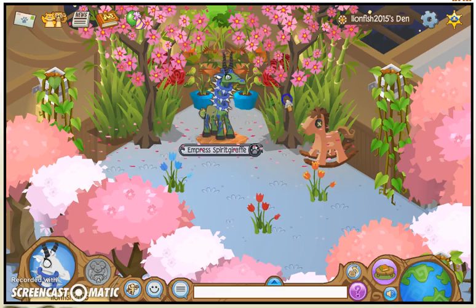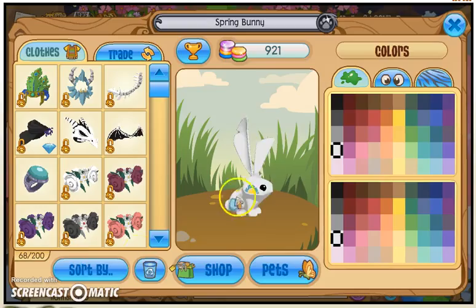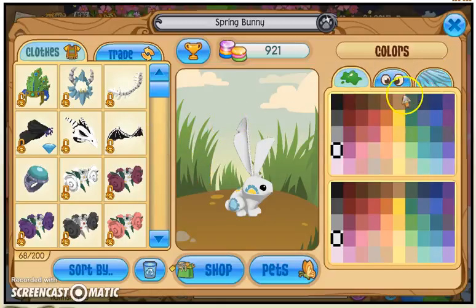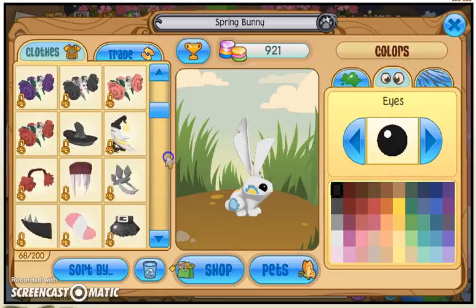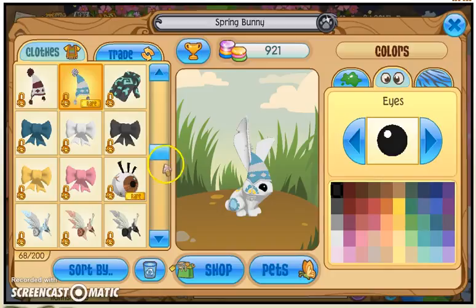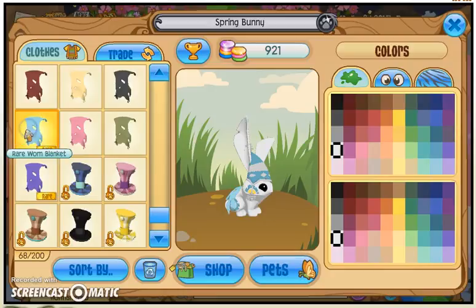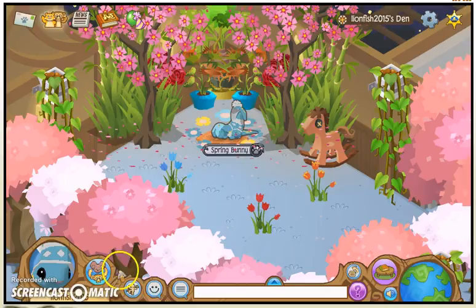Our next animal is going to be a bunny. Now the bunny is a spring bunny, so I won't be able to do a pattern, but for this animal you don't really need a pattern for what I'm going to do. Most people like to put their bunnies really cute and all that, so this isn't going to be a cute bunny. What you're going to do for the eyes is make it all black. Then you're going to click the rare knitted hat — you need a rare knitted hat for this. Then you also need the rare blue worn, which is very rare — it's most likely very common, so. And there's your spring bunny!